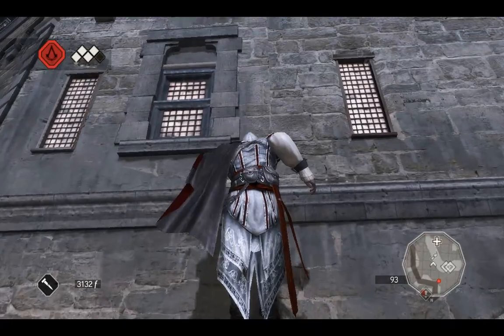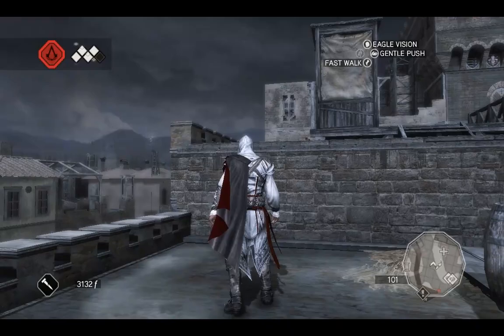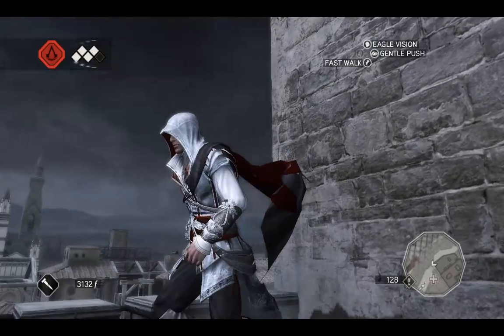That's a feather there. You see that little thing in the distance? I don't think the game tells you where the feathers are. But you can kind of see the clues from quite far away. If you remember the flags in the last game, they were kind of a pain to find because you really had no clues as to where they were. So in this game the loot is still there but it's a bit easier to find.